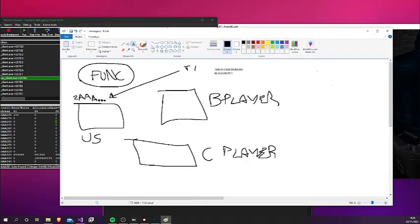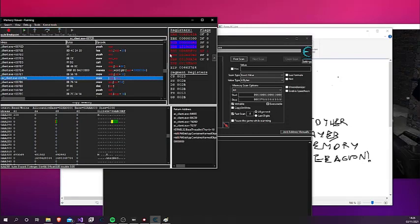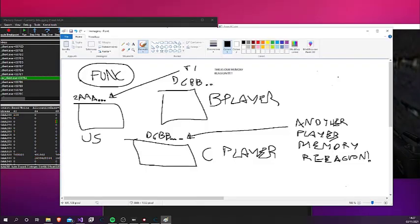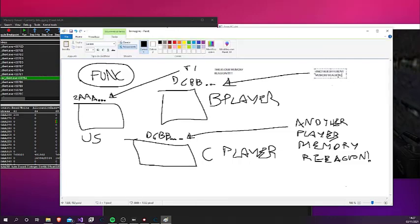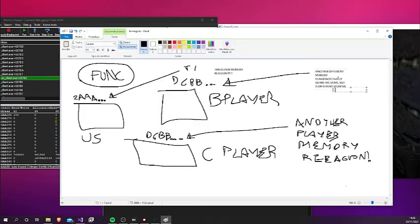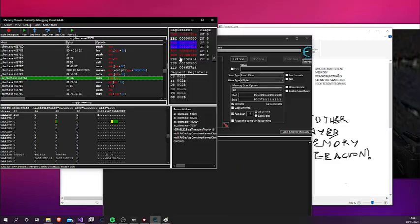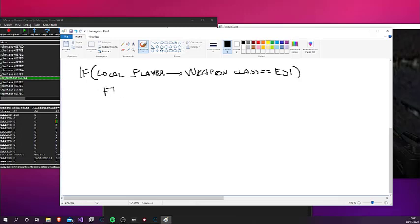If we use the debugger and check ESI when an enemy fires, we will see that the address will be different from when we fire. So we can check if the address contained in ESI is the same as the local player's weapon class address. We can do this by finding the pointer to that address, dereferencing it, and comparing it to ESI. The pseudo-code looks like this.